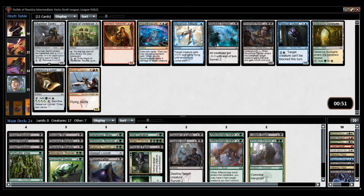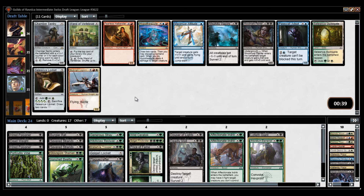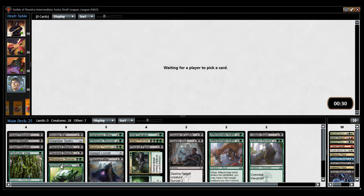This card is surprising to go so late — it's a 2/2 for 2 that you can sacrifice to deal 2 damage. Which is an interesting playable. I think it's better than the Ironshell Beetle. There's nothing else here that's great. I don't like the Moldrhawk as I just described, so I'm just going to take that and play it instead of the Ironshell Beetle.